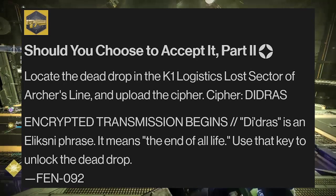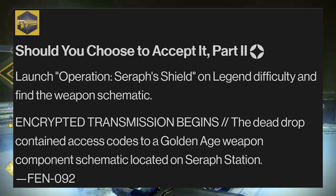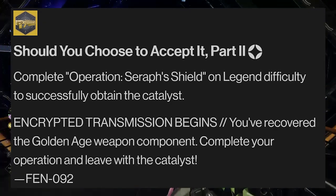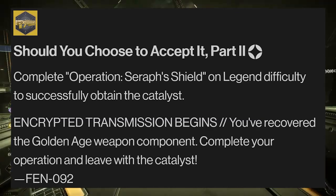You'll get a message back — 'the end of all life' — that'll be used to unlock another dead drop. And just like the previous catalyst quest, you'll need to head back into the Legendary version of the Operation Seraph Shield, where you'll have to discover the new weapon schematic and complete the mission.